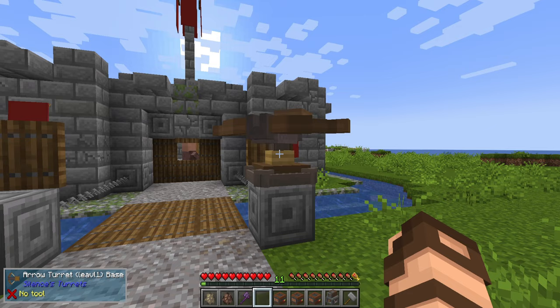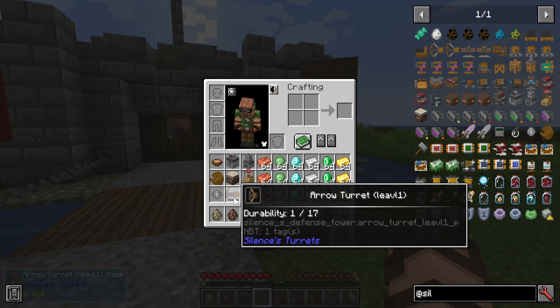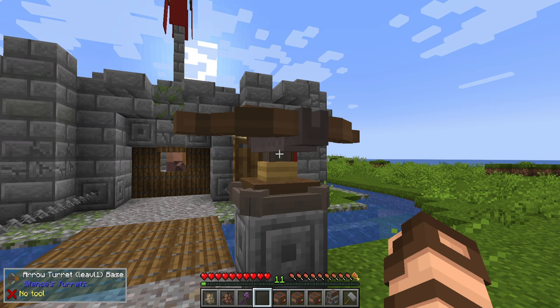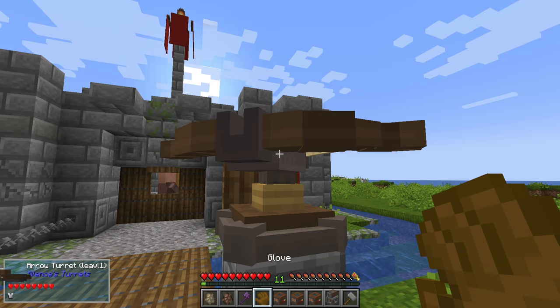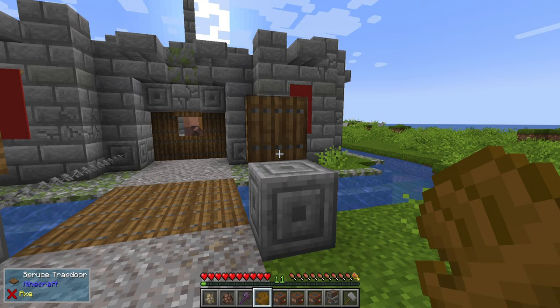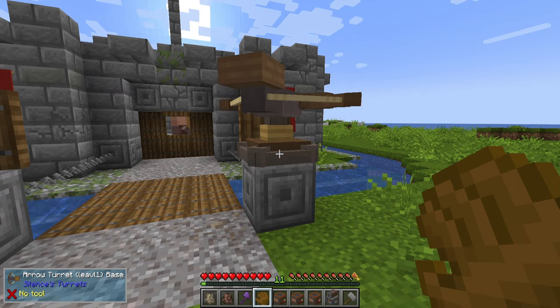If you've got a turret already set up with upgrades and you want to move it, that's where a glove comes in handy — that way you don't have to take all the upgrades out. Be aware: if your turret is destroyed by enemies and the top disappears, any upgrades inside are destroyed as well. So you don't want your turrets blown up if possible. A glove is made with a little bit of leather, a chest, and an iron ingot. Just right-click on the top and it picks up the turret — it holds up to three, placed in reverse order.